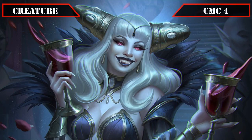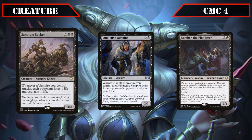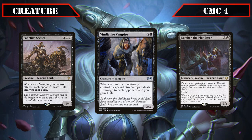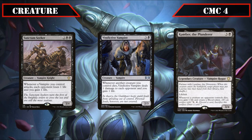Proceeding to the CMC 4 slot, we're back on the vampire plan with Sanctum Seeker, Vindictive Vampire, and Kambar the Plunderer. Sanctum Seeker is a 3/4 that has each opponent lose a life while we gain a life whenever a vampire we control attacks, kicking our damage output into high gear. Vindictive Vampire is a 2/3 that, whenever another creature we control dies, deals one damage to each opponent and has us gain one life. Kambar is a 3/4 with Partner with Lorraine and Lifelink that creates a blood token and gains us a life whenever an opponent's creature dies, effectively tacking on 'create a blood token' to all our removal spells and wipes.